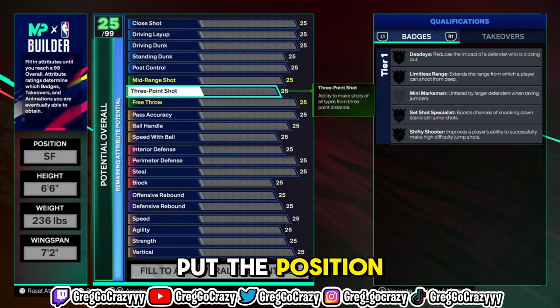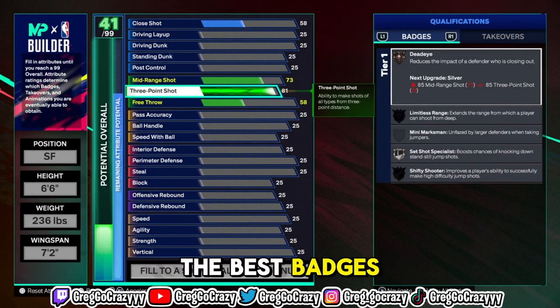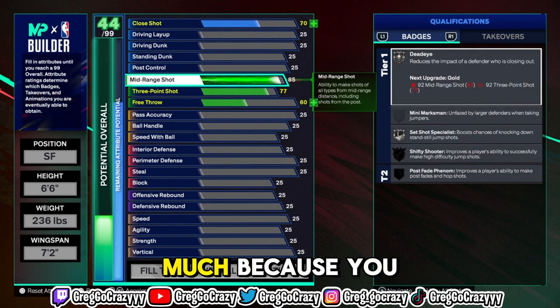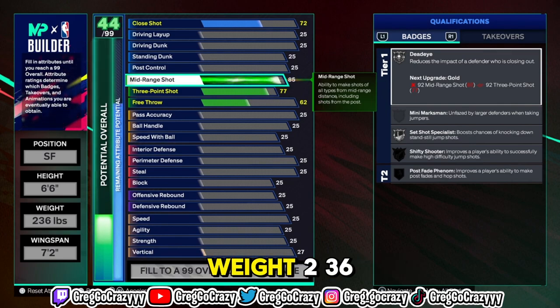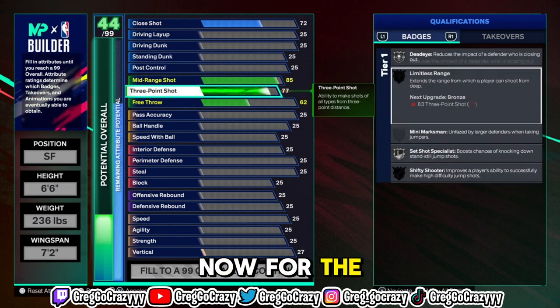In order to make this build, you want to put the position at small forward. Small forward does get the best badges for a lockdown — you really don't want to be a shooting guard because you need to be big and play a big position. That's why I chose small forward: height 6'6", weight 236, wingspan 7'2".